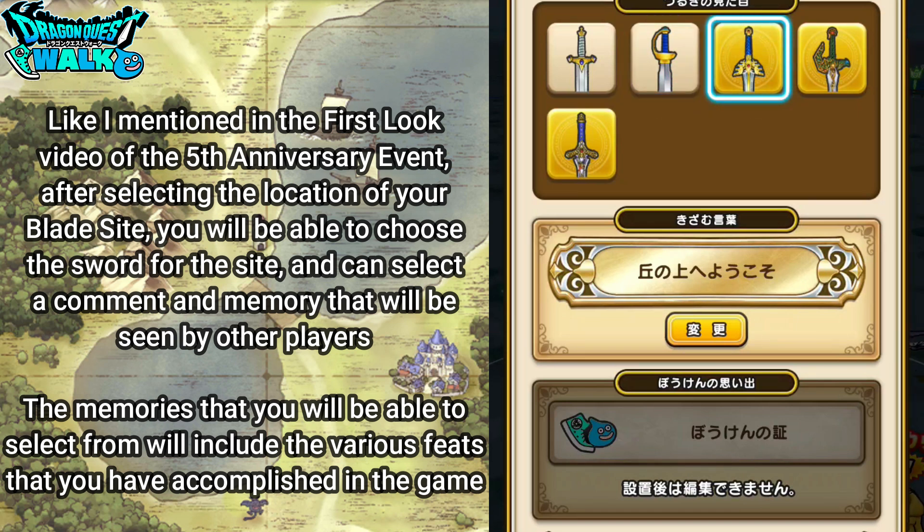I like the one I have so I'm not going to change it. You'll also be able to select a comment as well. At the bottom you'll be able to have memories and feats that you have accomplished in the game — things such as the number of enemies you defeated, how much gold you have collected, and things like that.